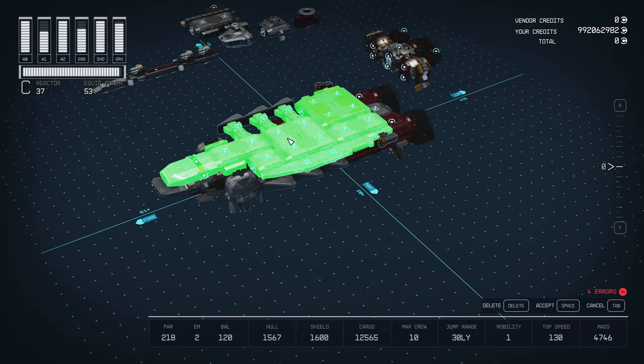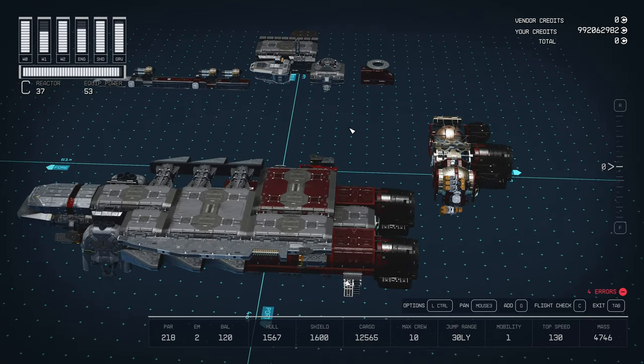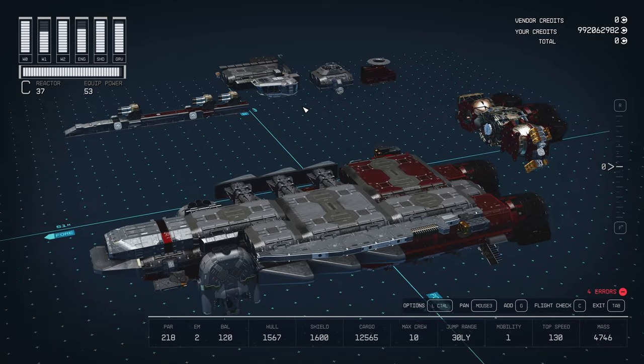For the third level, it's really up to you how you fill up the space and which habs you use for the deck. Just be careful how they connect so that you don't get any errors connecting to the cockpit.